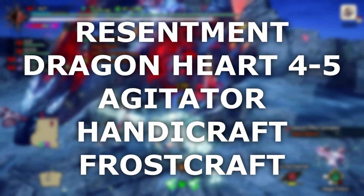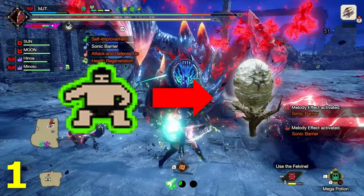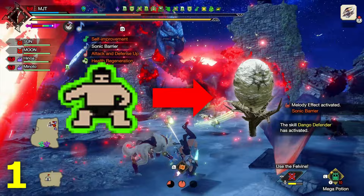And speaking of making your life easier, here are some tips for playing with this build. 1. Due to how long you're stuck in one place when laying down Sonic Bloom, activating Sonic Barrier beforehand will protect you from knockbacks.